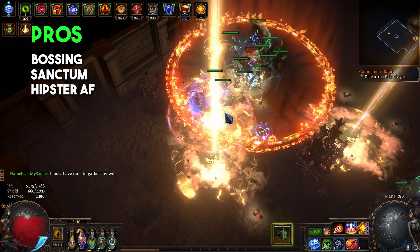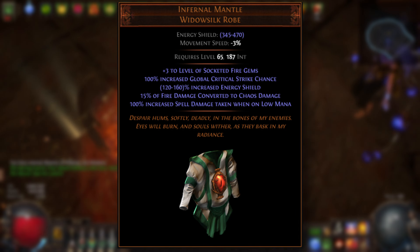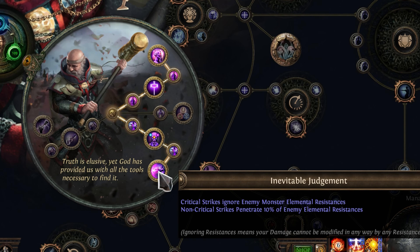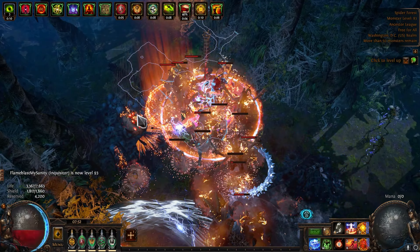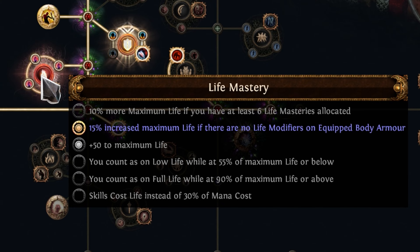Wrathpith is the one piece of the build that you'll never need to upgrade, so do yourself a favor and get a decent one from the get-go. In our body armor slot, we're going for the tried and true Infernal Mantle. Infernal Mantle gives all socketed fire skills a huge plus 3 to skill levels, 100% global crit, and converts some of our fire damage to chaos — which actually doesn't matter once you have 100% crit. You might think there's no life on it, but worry not, that is okay. This allows us to pick up the life mastery that gives 15% increased max life if there are no life mods on your chest piece — it's a win-win.